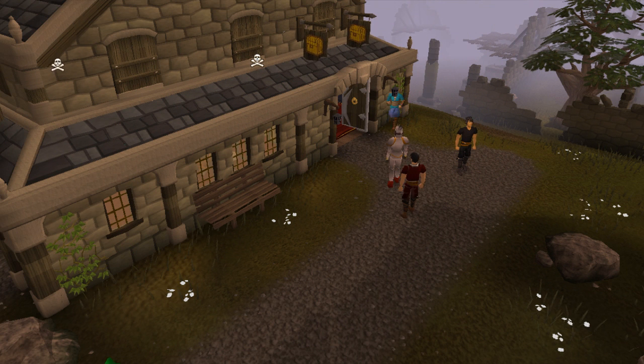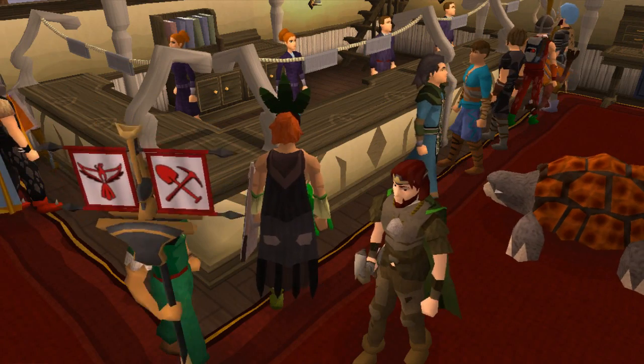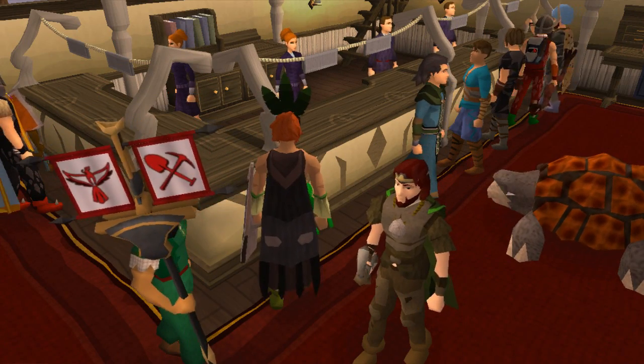As well as the Edgeville update — there was no new content added in Edgeville, they just updated everything with the buildings and added some new rocks and graphical details on the ground like some flowers and stuff. Edgeville is looking better than ever. Like I said, these graphical updates are awesome.